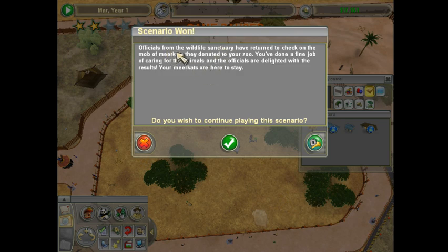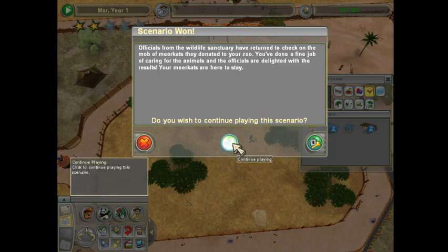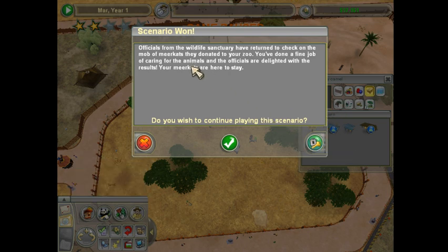Officials from the wildlife situation have returned to check on the mob of meerkats. They donated to your zoo. 'You have done a fine job caring for these animals.' Awesome. The officials are delighted with the results and the meerkats are here to stay. So we could continue playing or go on to the next one, but I think just for my sanity and since I am finally back, I'm going to call it here for today. Thank you guys for watching the series, and I apologize for taking so long to get back to it. I'm going to attempt to work out a streaming and uploading schedule, but with the holidays it might be a little hectic until the new year. If you guys like the video and want to see more, please hit the like button, don't forget to subscribe, check me out on Facebook, Twitter, and all the social media stuff, and check out the Patreon page to support all my crazy projects. Thank you for watching — see you next time.